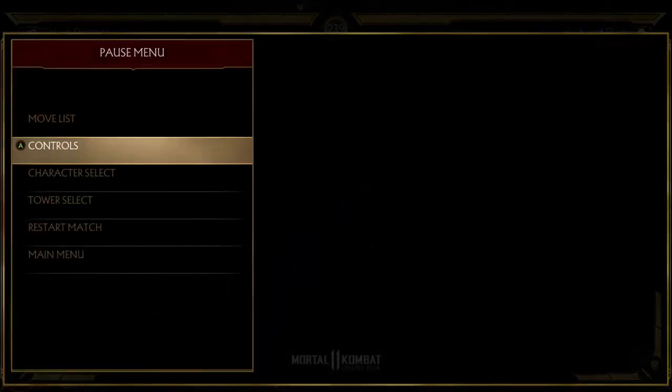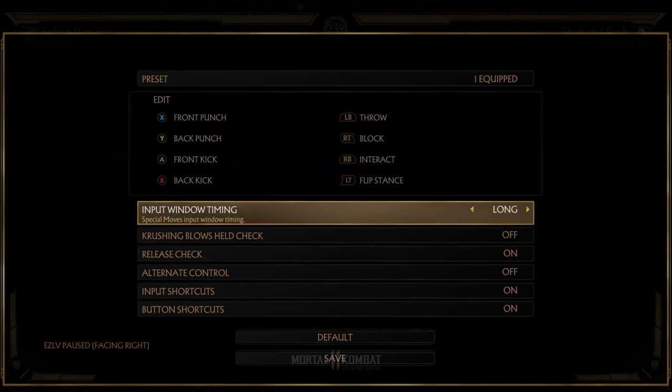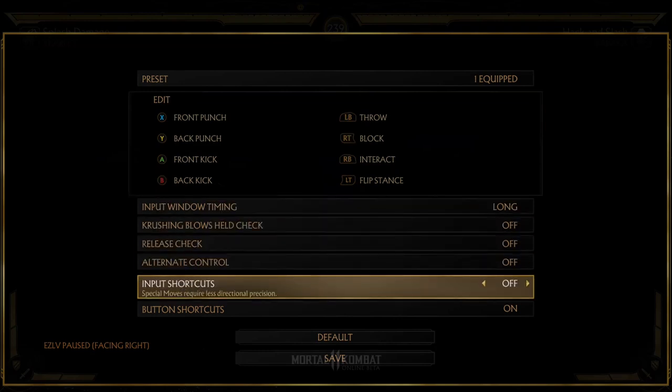Hey, what's up guys, my name is EZ and welcome back to another combo tutorial. Before we begin, go to your control settings, turn off release check and also turn off input shortcuts. Without further ado, let's begin.